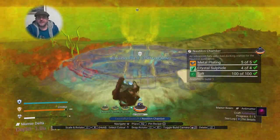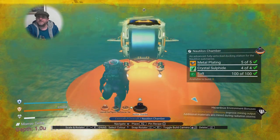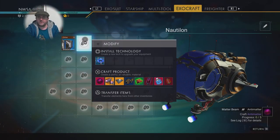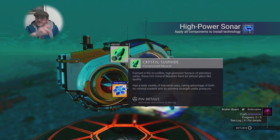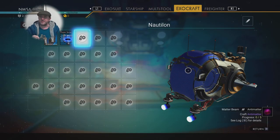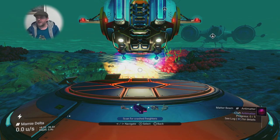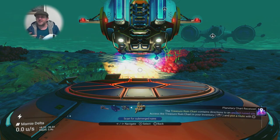Let's go back up to land and call in the Nautilon. This is the first time so I have to build the bay — can't drill that home enough. Now all I need to do is install this high-powered sonar. I call it a teleporter because that's what it looks like when you install it in your ship — it's the same icon, which is confusing.